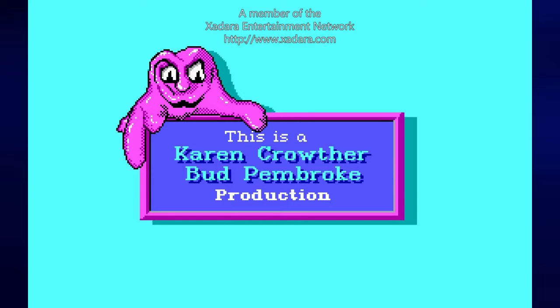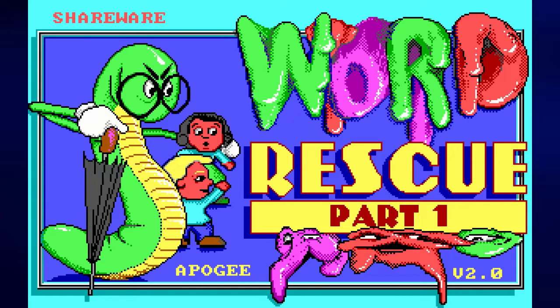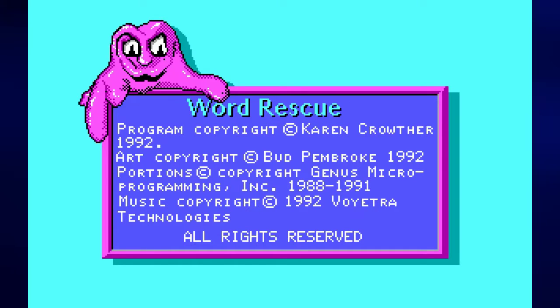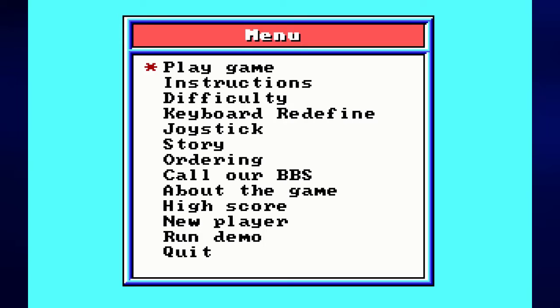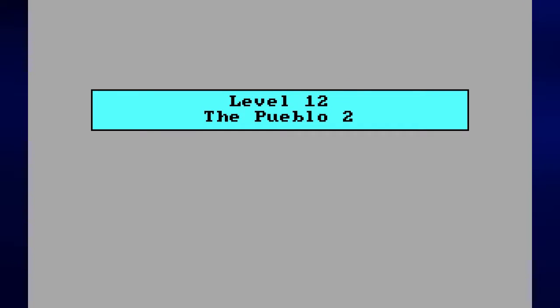Hey everyone, this is Prince Watercress and welcome back to Let's Play Word Rescue for the PC. In the last video we made our way out of that castle and we are now somewhere in the southwestern United States — I guess, at least that's where I believe we are. Let's go ahead and input her name, and we are on level 12.